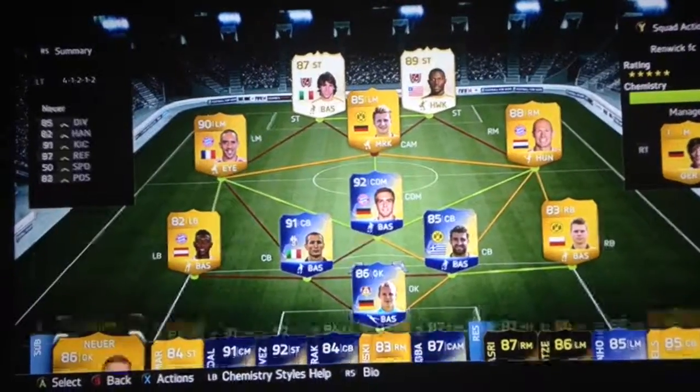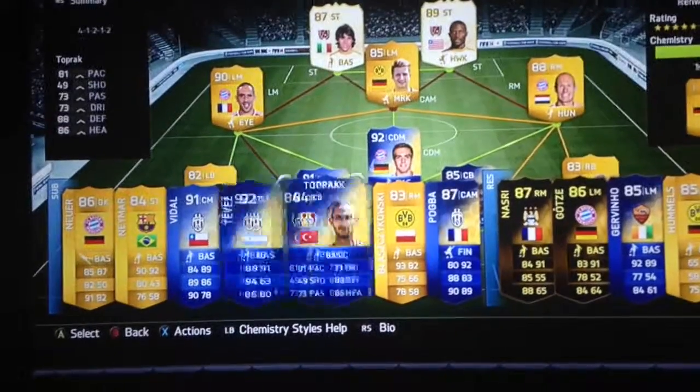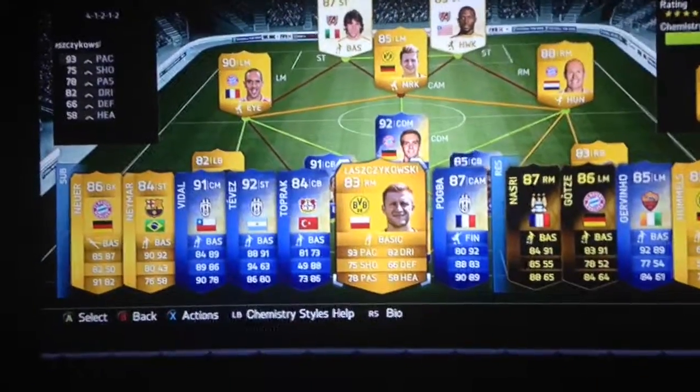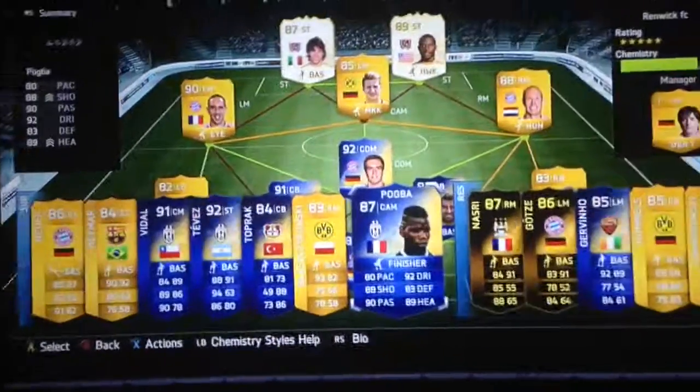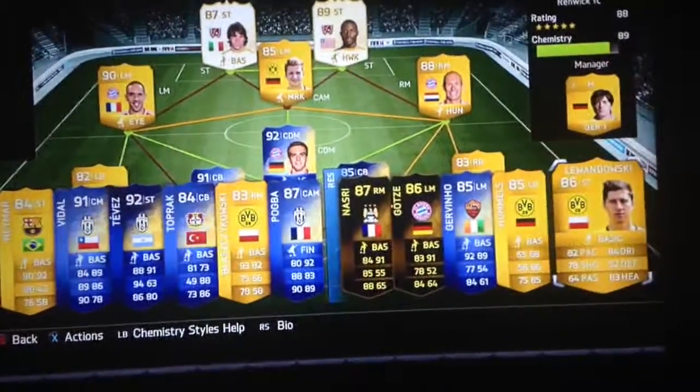On my bench I've got Neuer, Neymar, Vidal, Tevez, Toprack, Bashkowski - I just like him because he's got unbelievable pace - Pogba, Nasri, Goethe, Jovigniew, Hummels and Lewandowski.